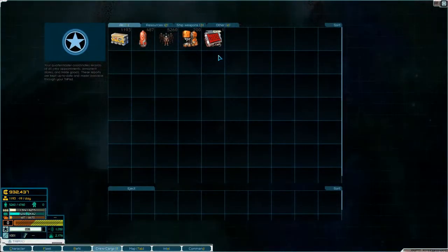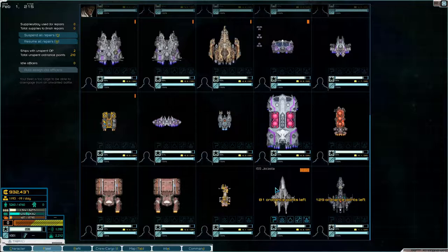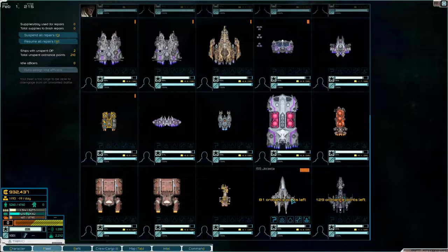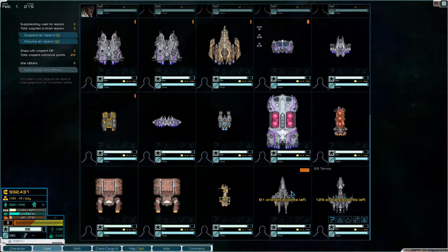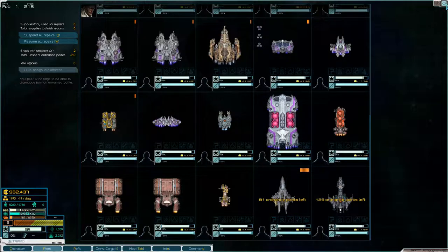In our inventory, we have a thing from the ship that we picked up — the champion. So it's from that guy that we got that, and we also have a prototype escort cruiser. I guess we'll kit these guys out before Diablo Avionics arrive.